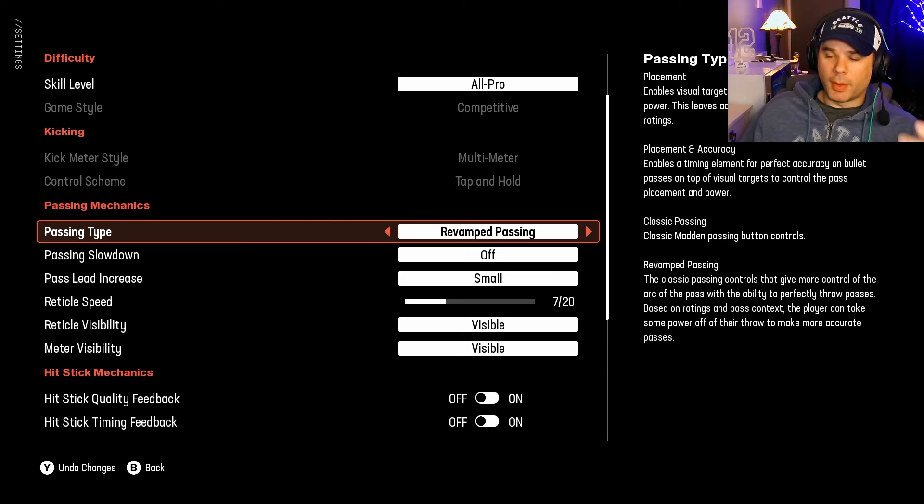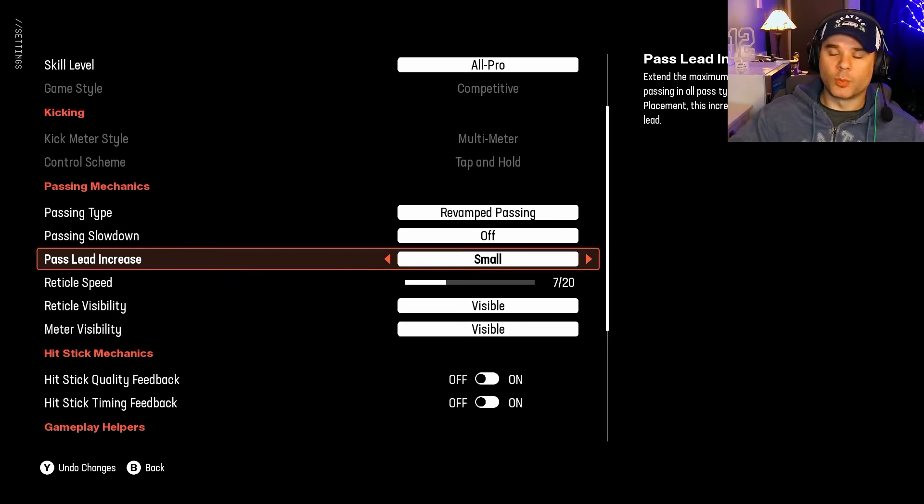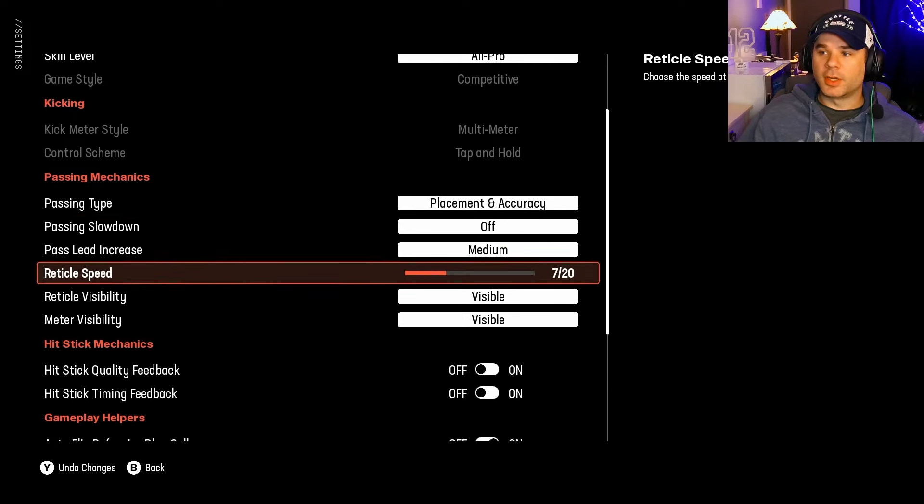My advice is to go into practice mode with your preferred team and preferred playbook and see what passing option works for you. Whatever you choose, start off with pass lead increase set to small and keep the reticle speed pretty low, then increase it gradually to see what works best.